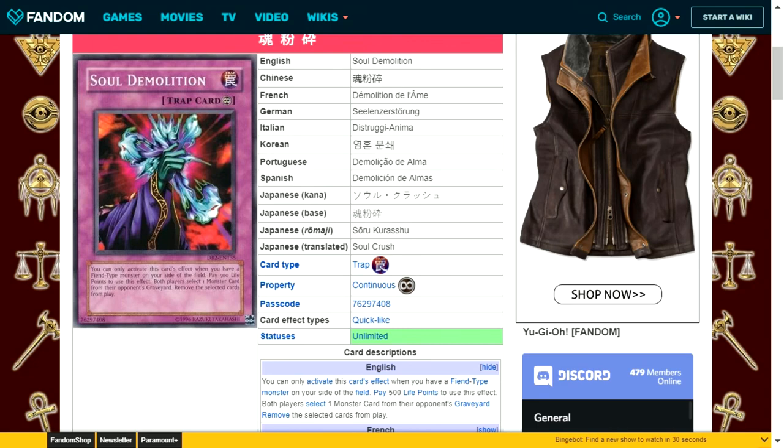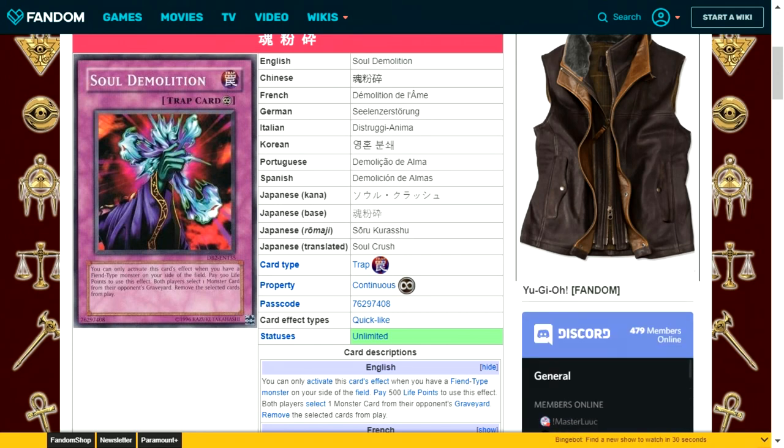Soul Demolition is a continuous trap card that can only be activated when you have a fiend type monster on your side of the field. Pay 500 life points: both players select one monster from their opponent's graveyard and remove the selected cards from play. You can banish one of your opponent's devastating monsters from the graveyard, but they can do the same to yours. It's also restricted to fiend-type decks, which is a significant limitation.